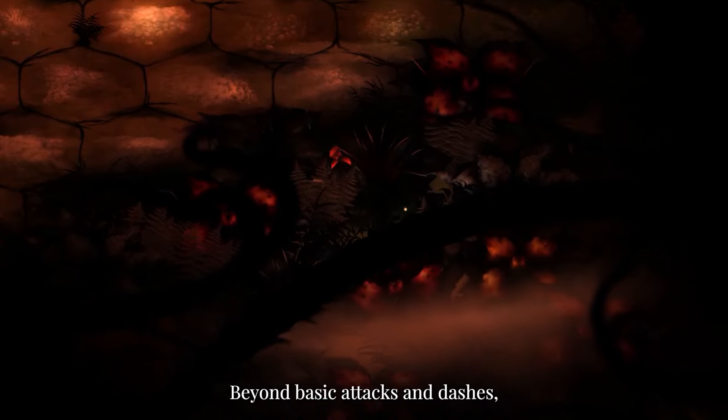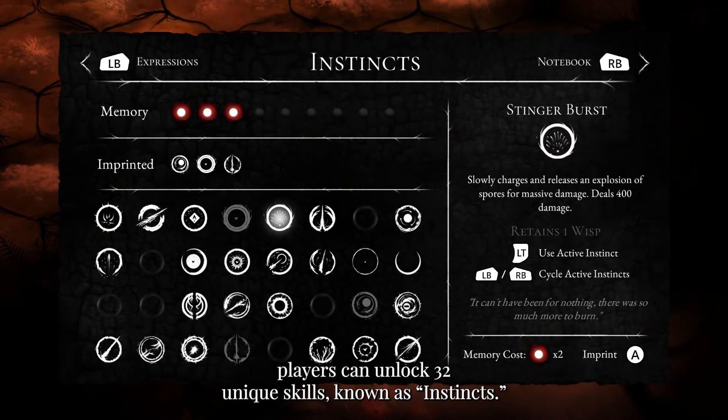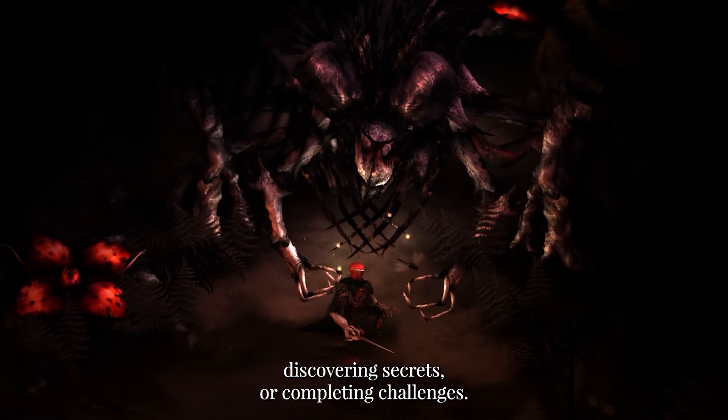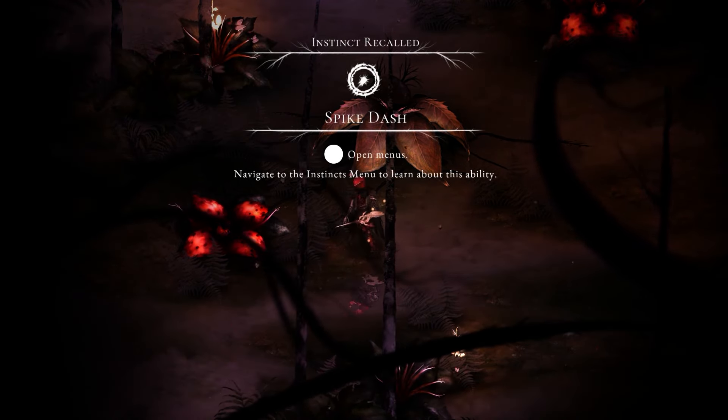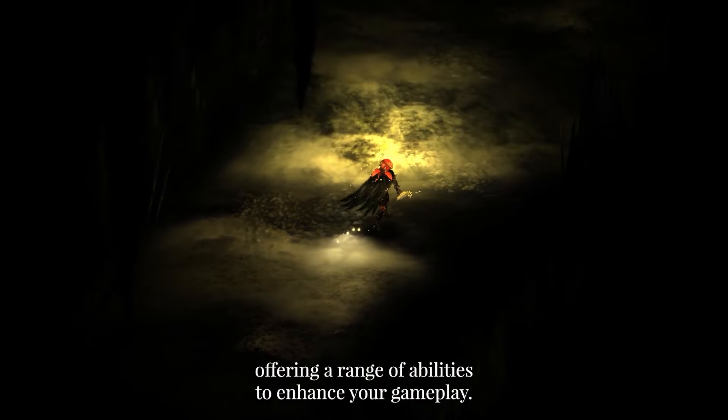Beyond basic attacks and dashes, players can unlock 32 unique skills known as instincts. These instincts can be obtained by defeating bosses, discovering secrets, or completing challenges. They can be passives or actives, offering a range of abilities to enhance your gameplay.